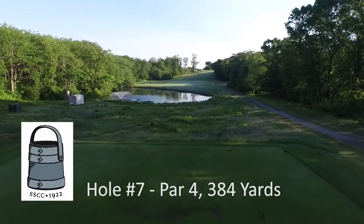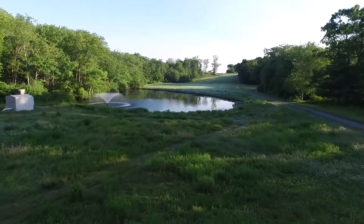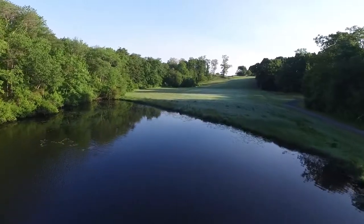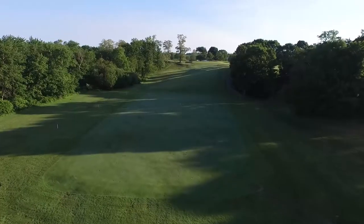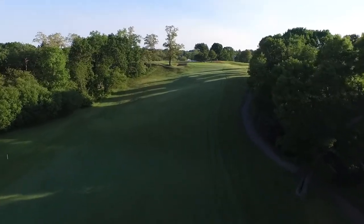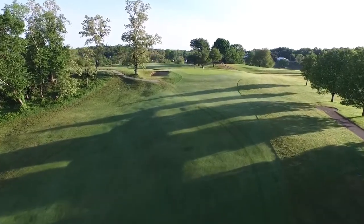Hole seven, par four, three hundred and eighty-four yards. Very difficult to hit the correct club for your second shot on this severe uphill par four. A very accurate drive is required. Looks wide open, but best to be in the fairway here — very difficult to advance the ball out of the left rough. Play your tee shot to the base of the hill. Any further potentially has you on the slope in a more difficult shot. Take an extra club as the shot always seems to play longer than it shows and is always into the wind. Only one bunker on the left side of the green, so come in from the right. A fairly flat surface gives you a better chance to salvage par.